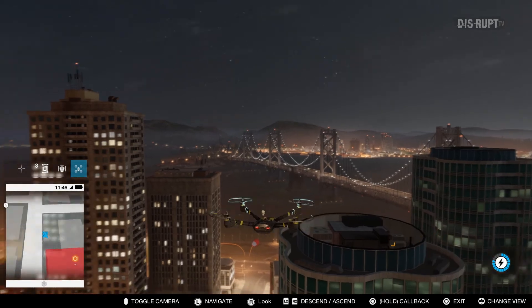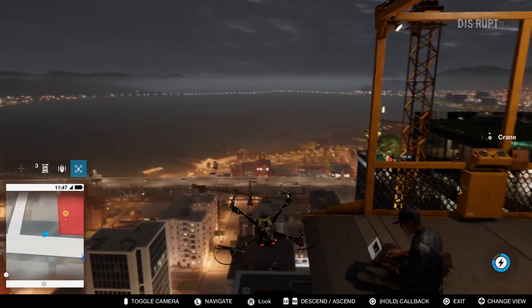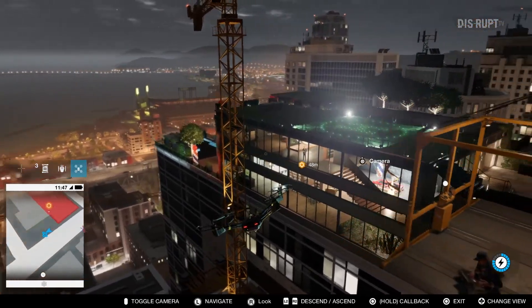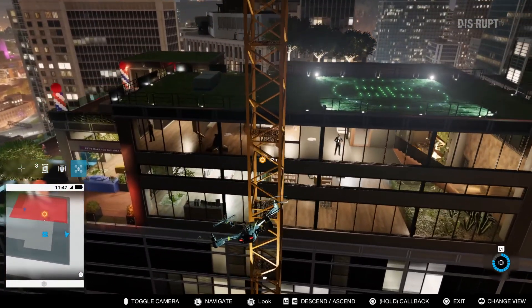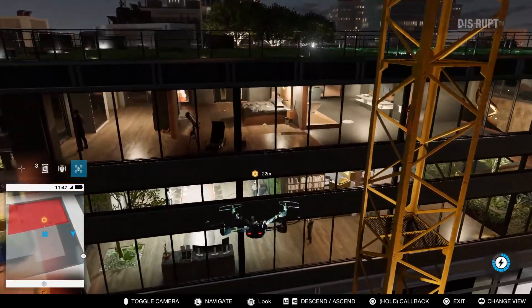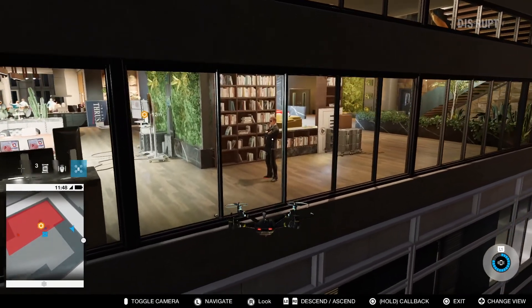The player is free to approach the mission in any way he wishes — as a ghost, as an aggressor, or as a trickster who focuses on manipulation and hacking. Here we're using our new quadcopter to scout the premises. The drone can also be upgraded with new functionalities.